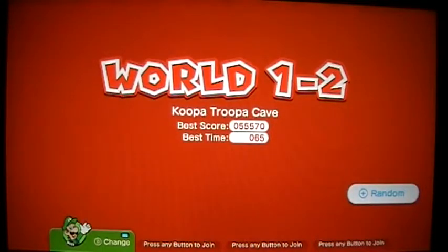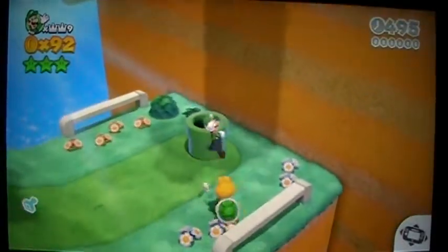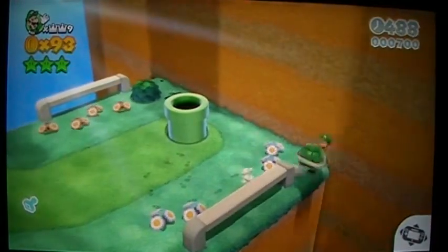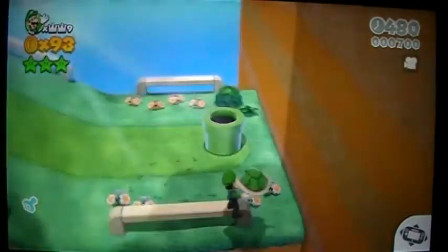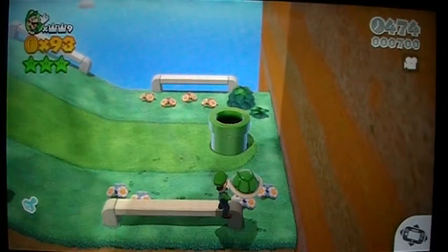Now, thankfully this trick is right at the beginning of the level, so you do not have to travel far. The trick involves this Koopa right here. Let's just get him out of the way. We can use his shell — you're basically supposed to throw his shell right here and then you can get one-ups. However, you have to do this at a pretty good angle so it won't move away, but I'll just cut to when I can do this successfully.